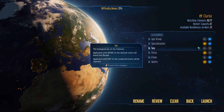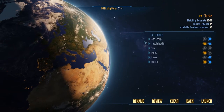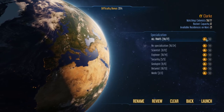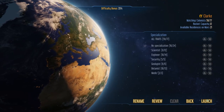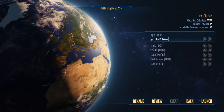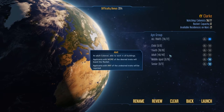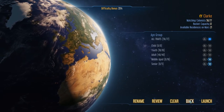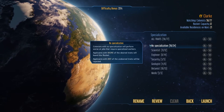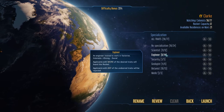Let's go to the resupply screen — passengers. Thankfully we have access to a lot of rockets here. I'm going to turn all of this off and clear everything. Age group — I don't want seniors; we're trying to not bring seniors. Let's forget about the middle ages as well. We kind of want to bring in people young enough to help us — a long-term investment, if you will.